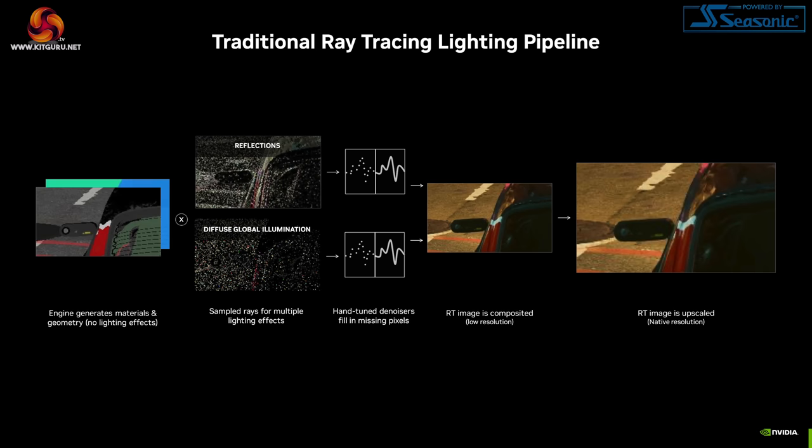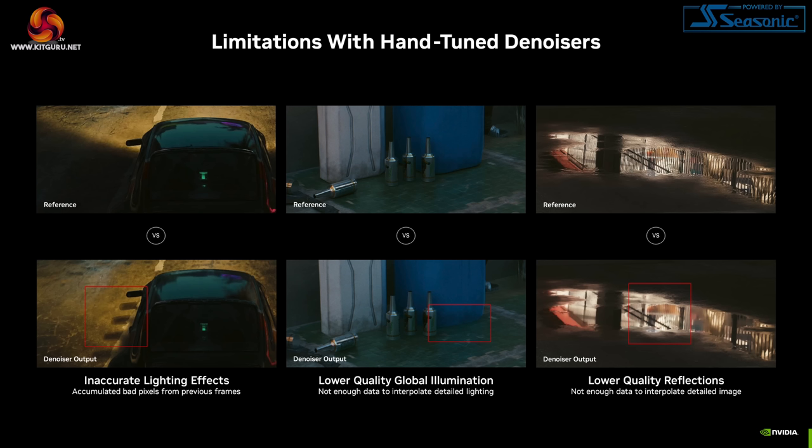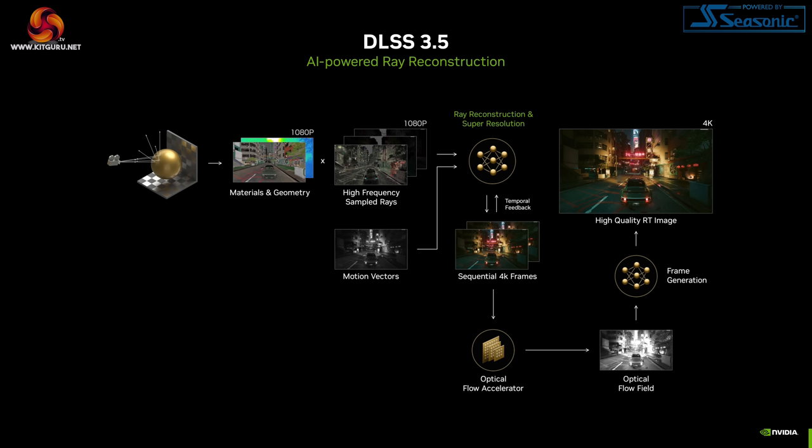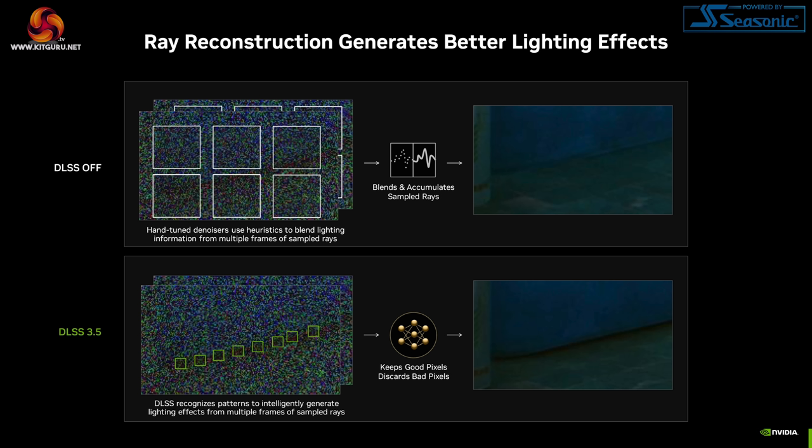Rather, the goal behind ray reconstruction is to significantly boost image quality with ray tracing enabled, and it does this by replacing the denoiser stage of the render pipeline. All ray traced games currently utilise one form of denoising or another, but Nvidia is very keen to point out the current limitations. Temporal accumulation denoises can introduce ghosting, while spatial interpolation denoises can reduce detail. Current hand-tuned denoises do reduce ray traced image quality in one form or another. By replacing these with an AI network trained on five times as much data as DLSS 3, Nvidia is claiming massively improved image quality, as ray reconstruction can recognise different RT effects and intelligently pull out key details that might have otherwise been lost.